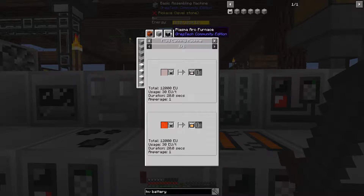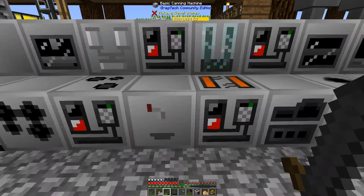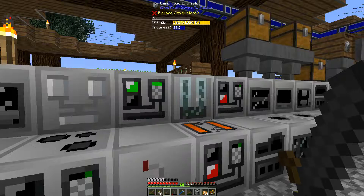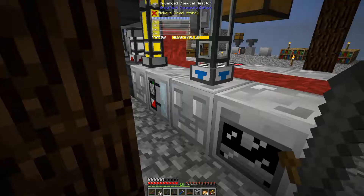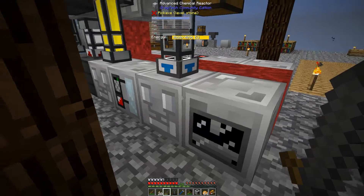These batteries also require 32 lithium dust — so this is a pretty serious investment. I only have enough lithium for three batteries. Now while that is melting down, it's making one of them. Over here I've just been having my polyethylene processing running. I have about 60 sheets right now, so I'm pretty good.